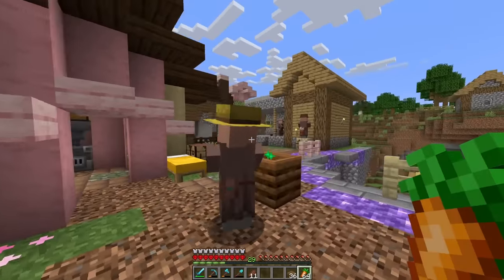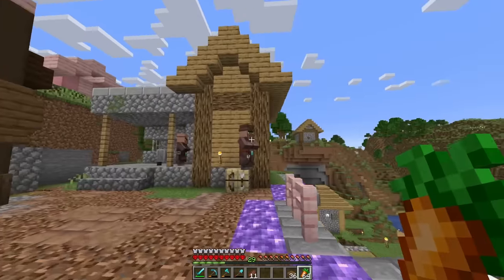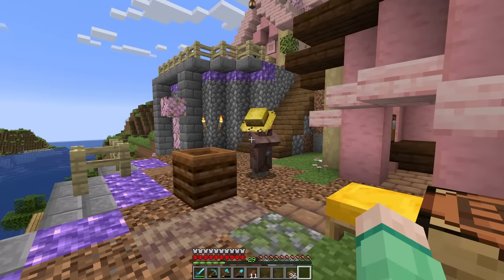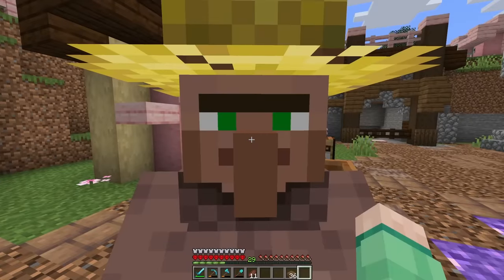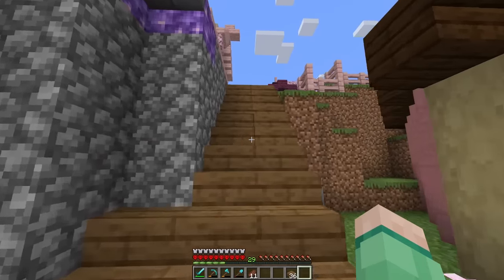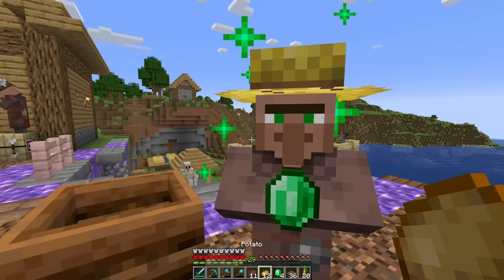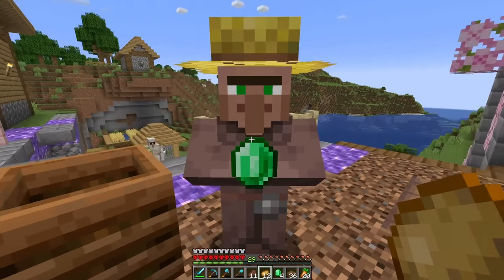Hello, everybody! Good news — we've got a farming district. Big deal today. Here's some carrots, enjoy. I should have traded those to you. Since this farmer has both of the crops to trade that we are actively farming, I'm going to go ahead and lock that in. Thank you very much.